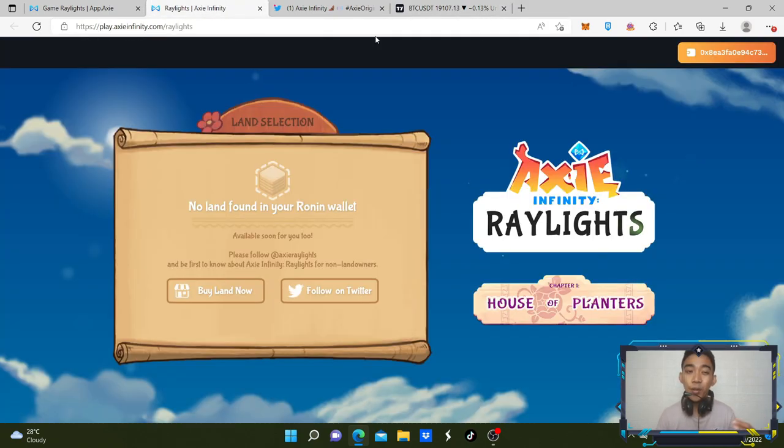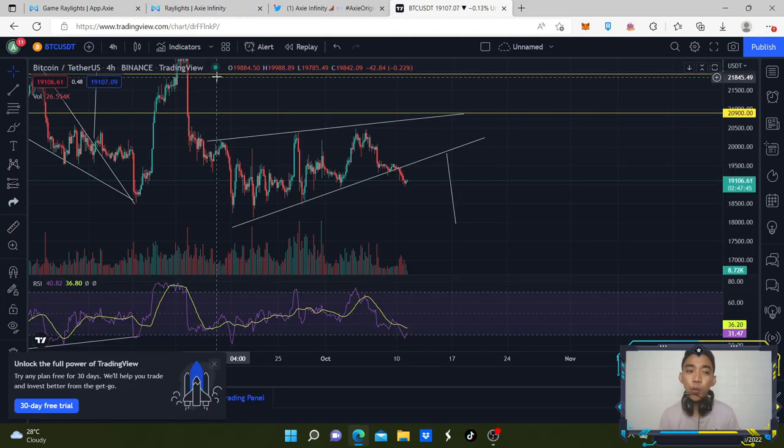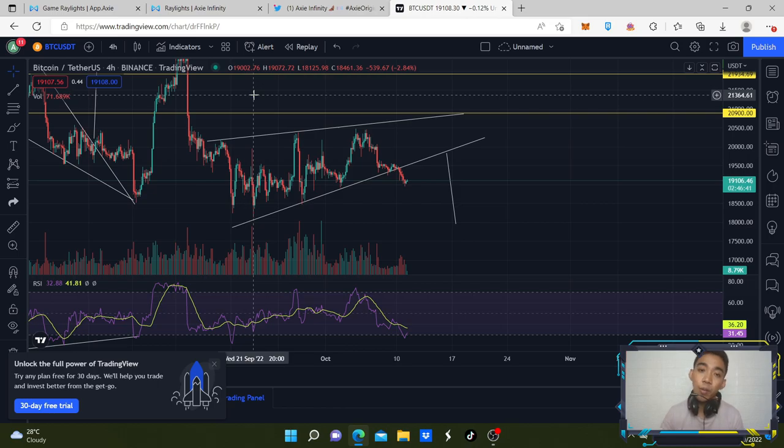If the developers actually want to pump SLP or AXS, they should release additional burning mechanisms, body parts upgrades, or another breeding event to increase the price of these tokens. For now, we just need to be patient and see what these mini-games do for land owners in the future. Instead of pumping on this news, the tokens went down. Let's just wait patiently for future developments. Thank you and have a good day.